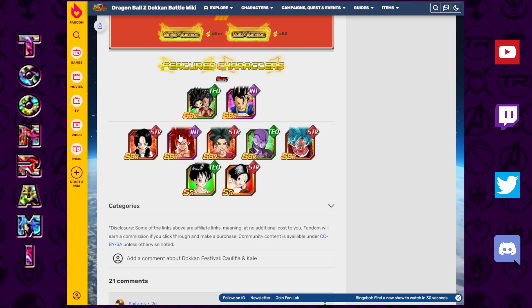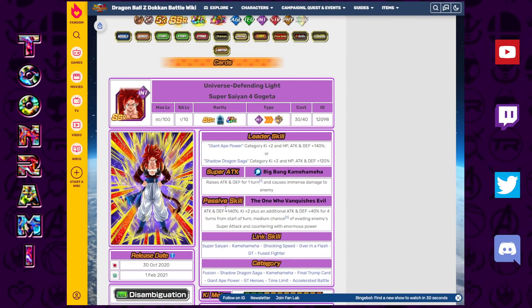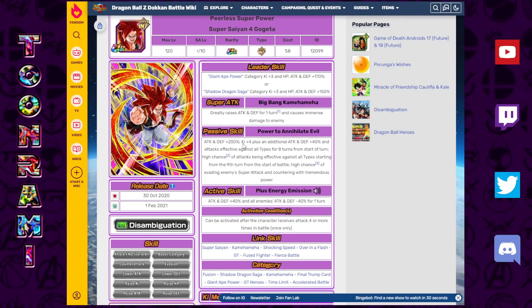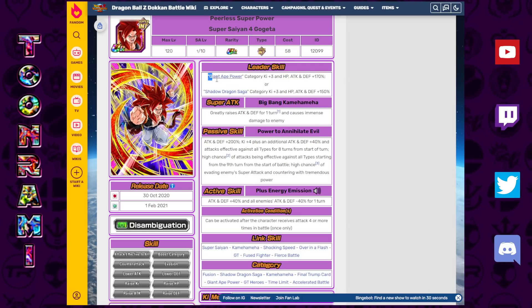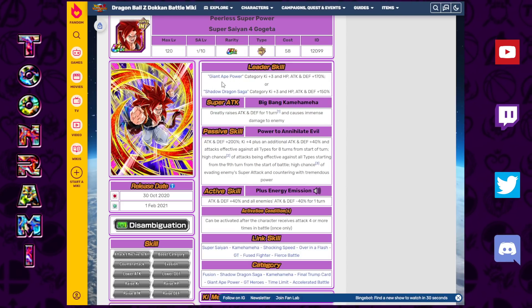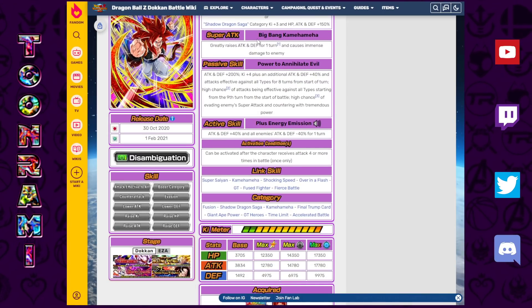Super Saiyan 4 Gogeta is really good. As a solo act, he is dominant — he can take on anybody, his stats are proof of that, he can counter, and his active skill is good on Super Battle Road and otherwise. The only issue is probably his categories; the effectiveness of his categories simply aren't there unless you put a lot of time into this game. Giant Ape Power doesn't have a whole lot of units, neither does Shadow Dragon Saga. But he's not somebody that has to be had right now because of what's coming up.